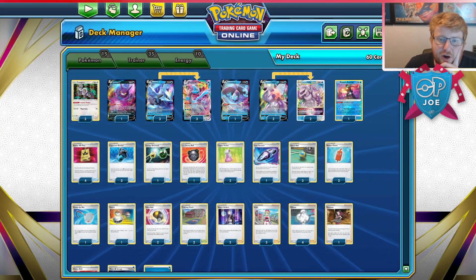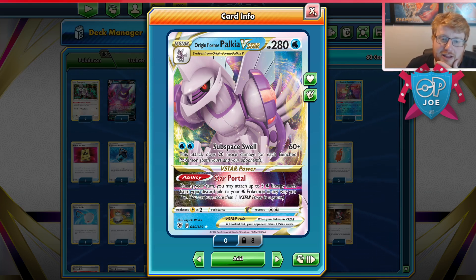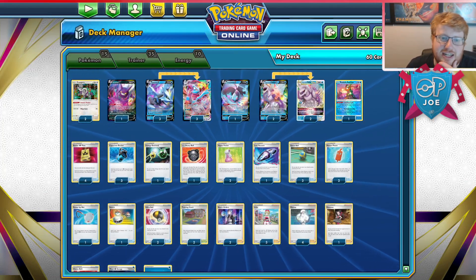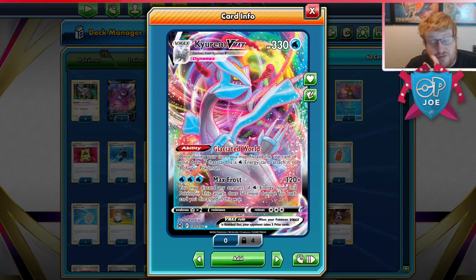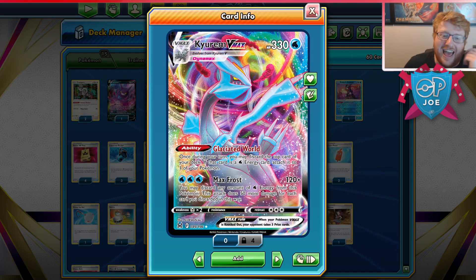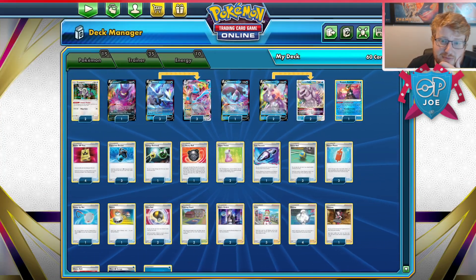We have a 2-2 line of the Palkia V-Star. More or less this takes a backseat, but Star Portal is still such an important power to have. It's a once-per-game V-Star effect — you can recover 3 Water energy from the discard and put it onto your Water Pokemon in any way you like. It can go on itself, it can go on Greninja, or it can essentially be a 150 damage burst onto Kyurem as well. You can immediately put them all on and discard them all off, paying for Max Frost while getting that big burst of damage.